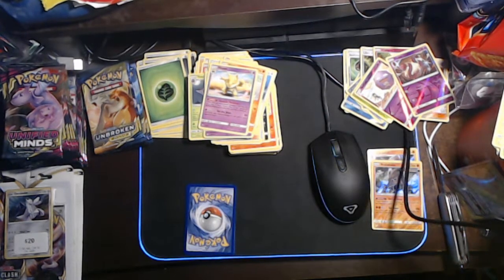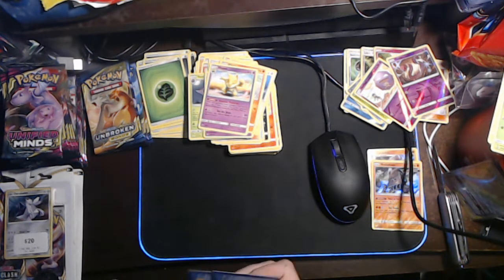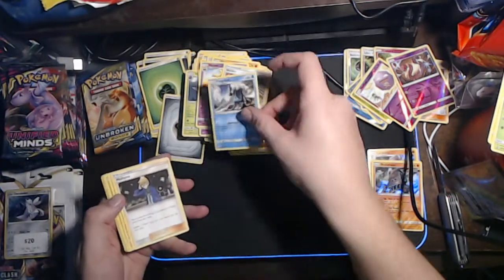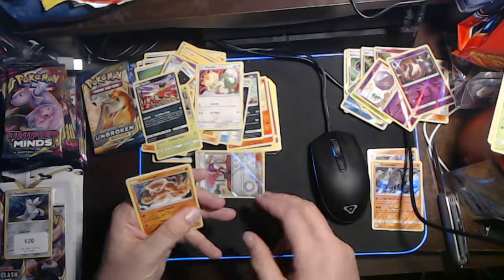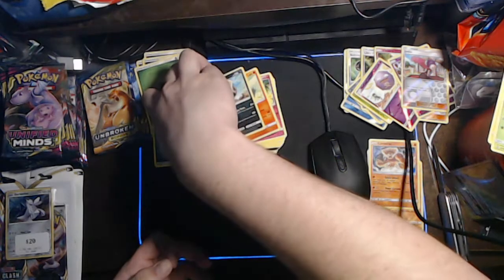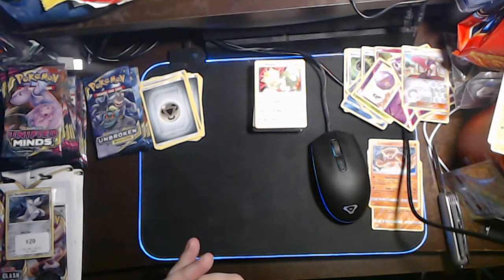We got a green and white. Another pack - feels like full art. We've got a Steel Energy, a Welder, a Frogadier, a Moltres, a Litleo, a Geodude, a Grubbin, a Meowth, a Sand Art, a Janine, and a holo rare Landorus. I'm really out here pulling a $200 card, Jesus Christ. That's still covered just about everything I spent. The only thing I don't think it really covers is the Rebel Clash stuff.